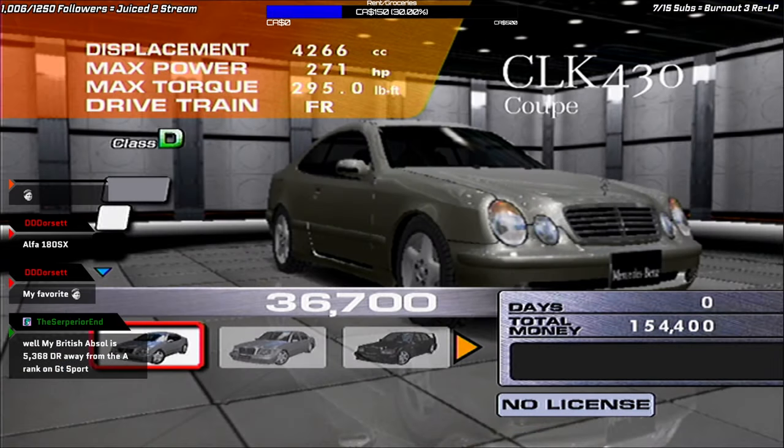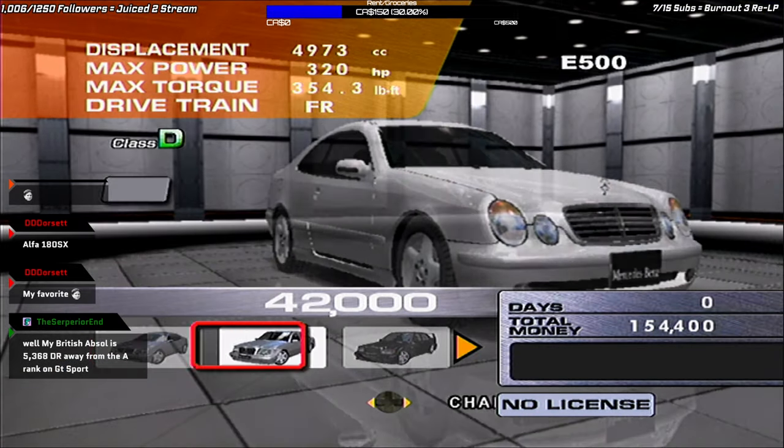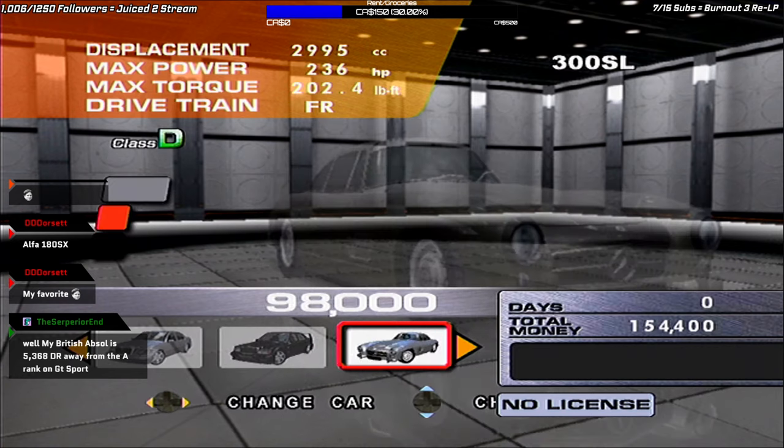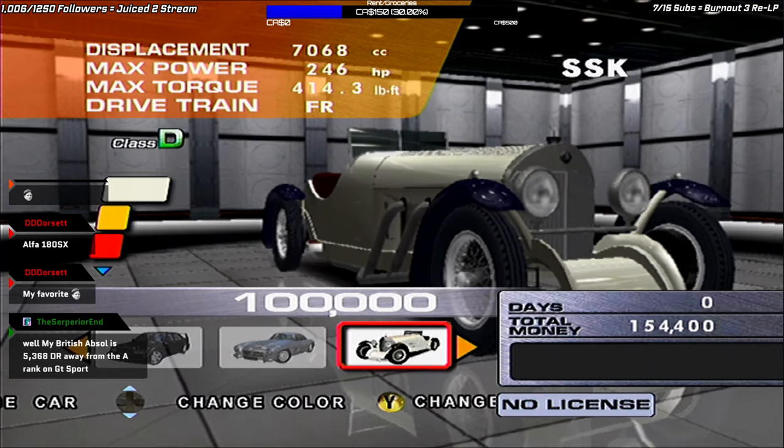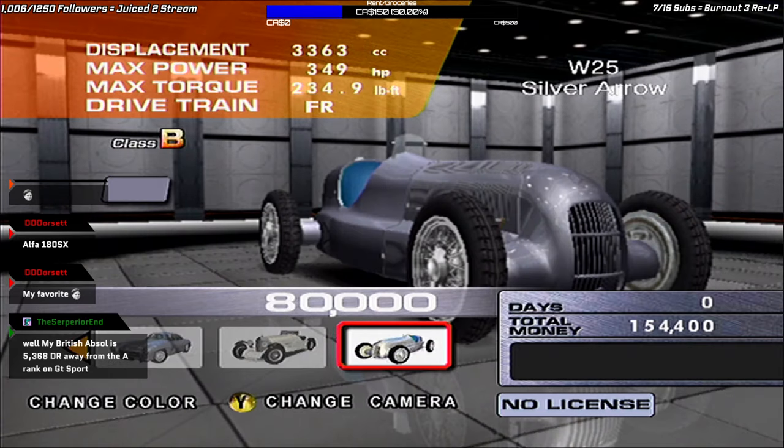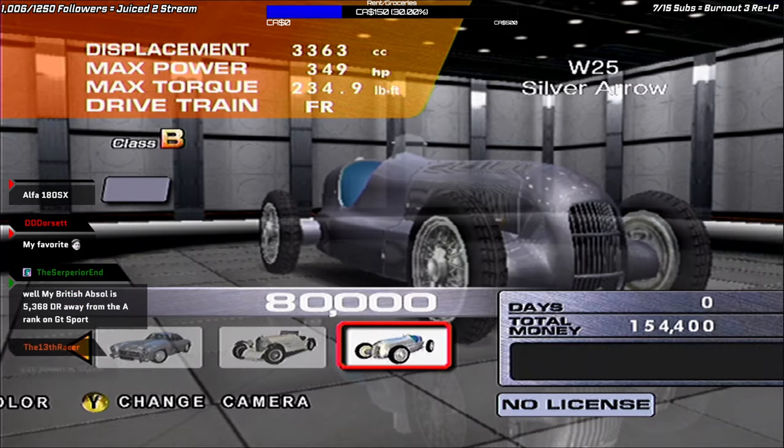Mercedes-Benz: CLK 430 Coupe, E500, 190E, 300SL, SSK — wait, SSO. The W20, and lastly the W25 Silver Arrow.